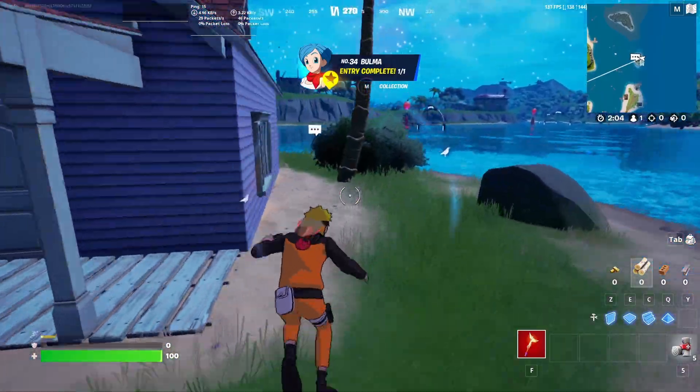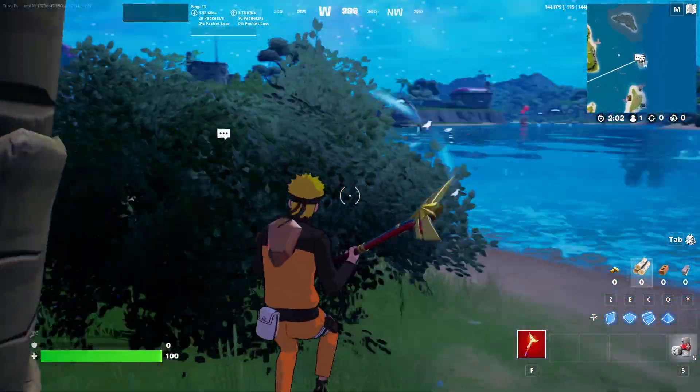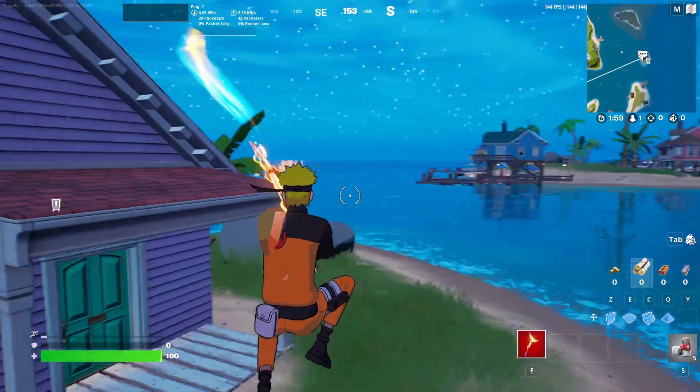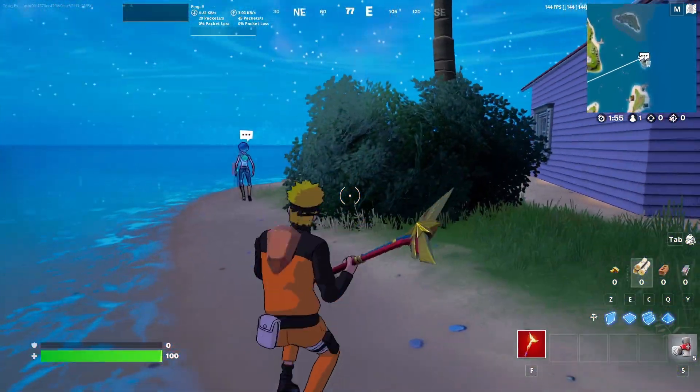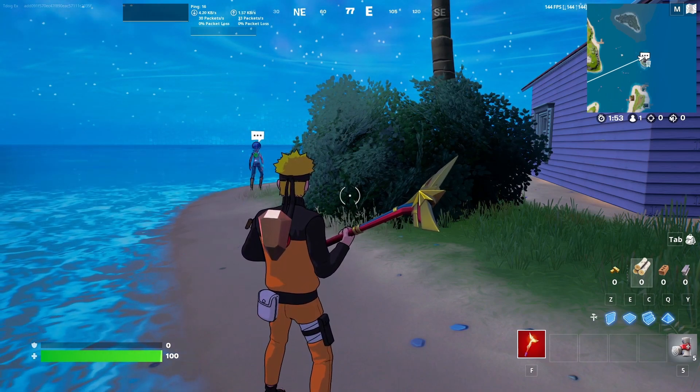Go ahead and land here, get everything you need, go to one of the neighboring islands, get a rift, get yourself looted up, and go loot over there if you want. Anyway, just a quick guide on how to get the new mythics in the game. Hope you enjoyed the short video — drop a like, subscribe, see you in the next one. Bye.